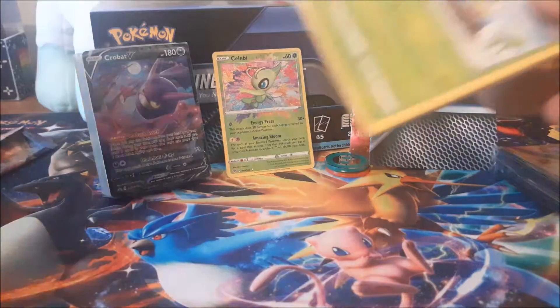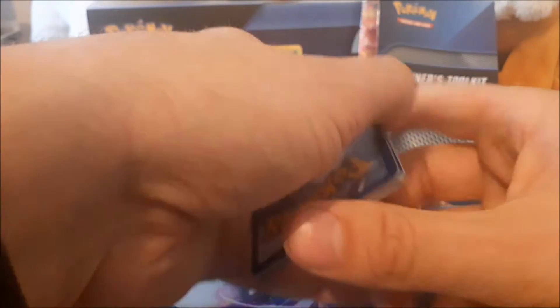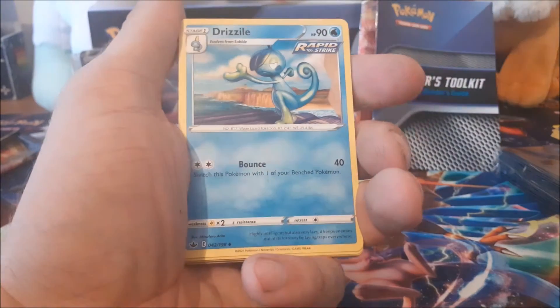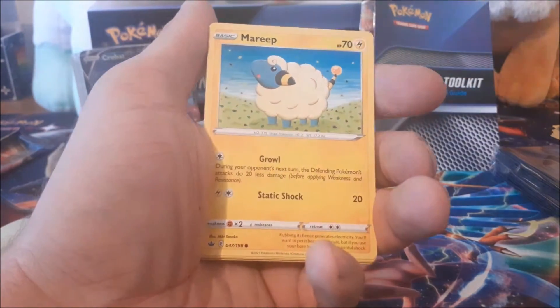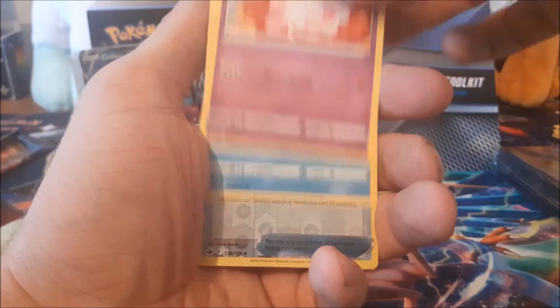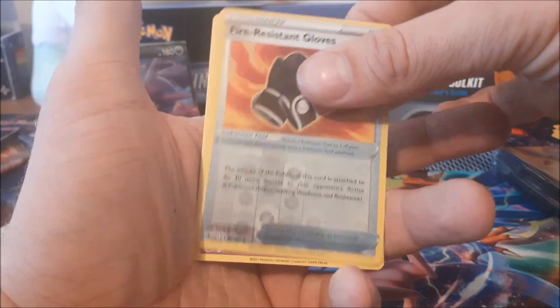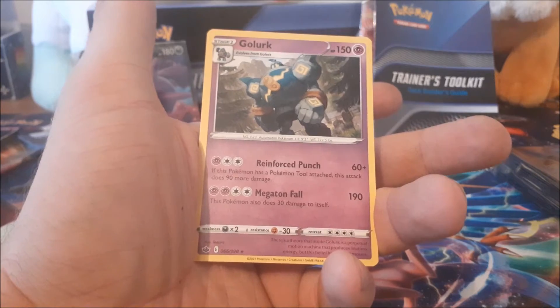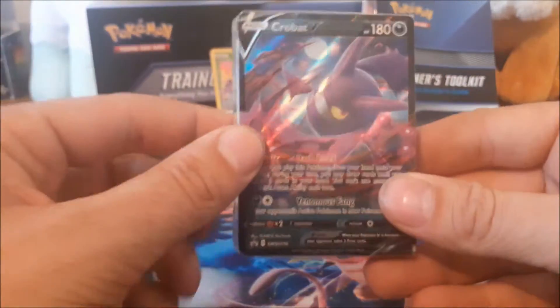Moving on to the last pack — not done too well overall, I would say, but the Amazing Rare Sableye is quite cool so we can't knock it too much. One, two, three, four — I'm going to say Steel. Two for two, well not quite two for two, but there you go. Honey, Drizzle, Crookie, Marill, Swirlix, Lapras, and Reverse Holo Fire Resistant Gloves, and to finish off we have a Golurk. Lovely.